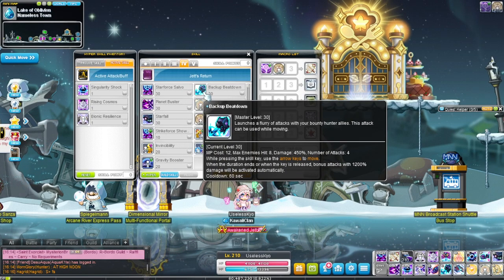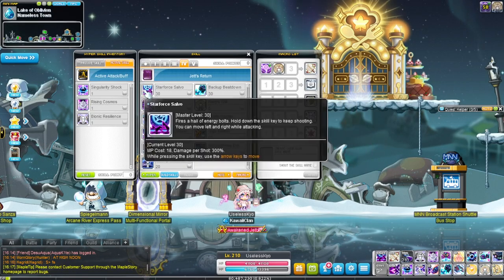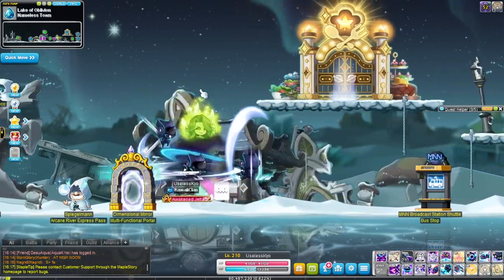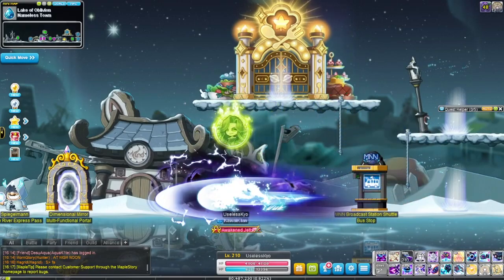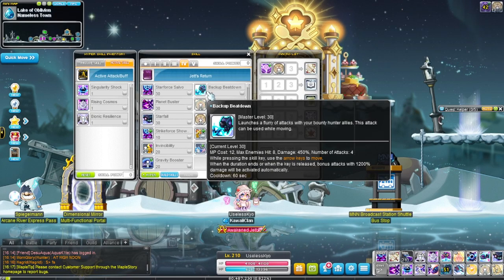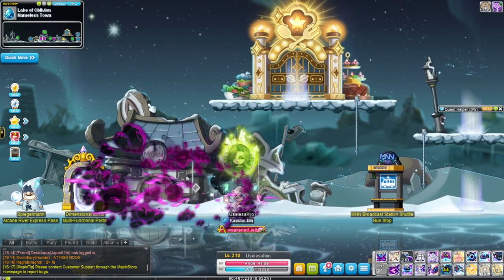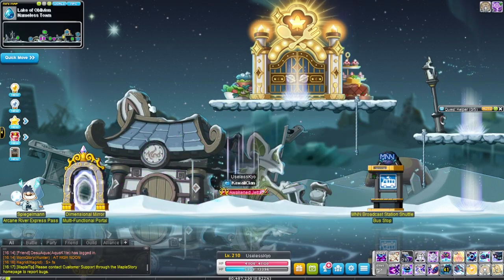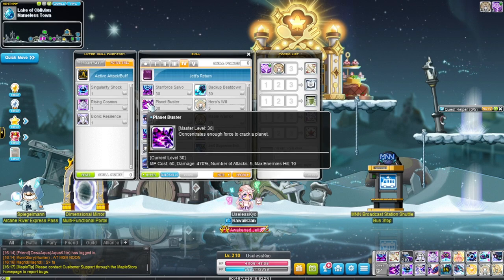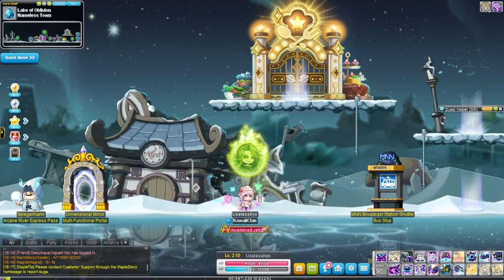We also get Backup Beatdown, which is your burst skill — it activates a passive, so it became kind of a burst skill. You actually get a speed boost with it and can jump with it. It used to be very bad but they made it better. It has a 60 second cooldown. Then there's Planet Buster — if you've played Buccaneer, it's basically a better Hook Bomber with more range.